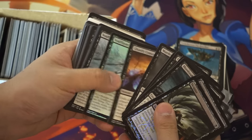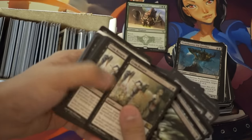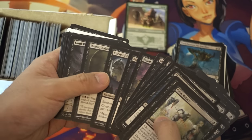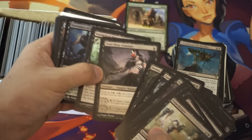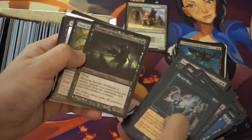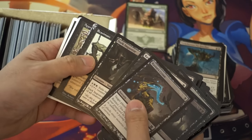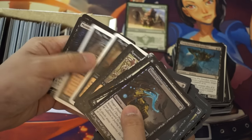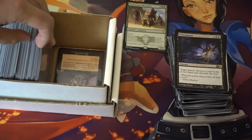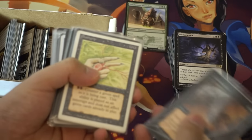Champion, Murderous Cut, Flair — that is not supposed to be here. Grim Return. I'm not gonna read all these cards anymore. I thought that was a planeswalker. Level Up, Buried Alive, Raven Crime, foil Reanimate, Dark Impostor, and Monomania — one of the more interesting cards.